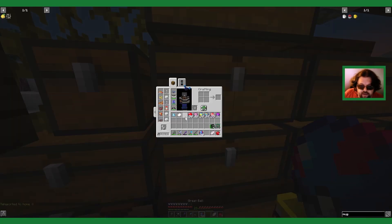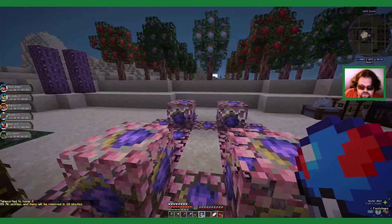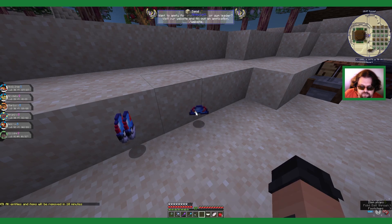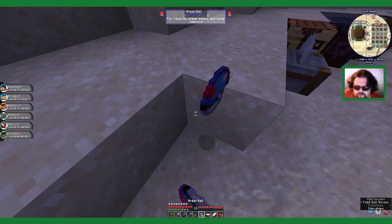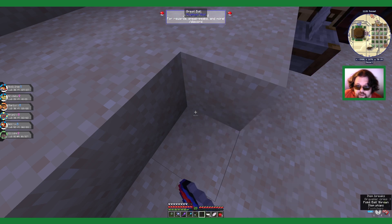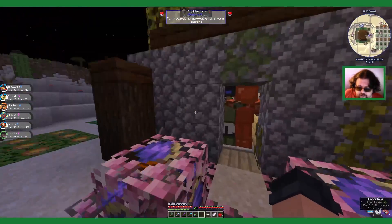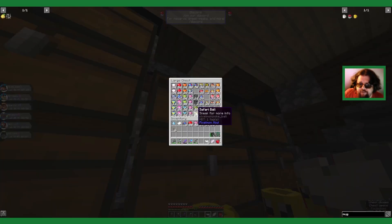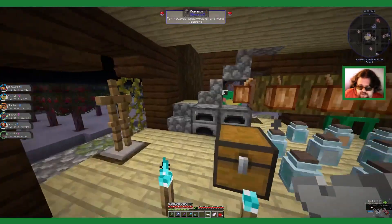When I get the great balls, I break them for their silver bases. I mean, they gave me free great balls - I don't need great balls - but free silver bases, thank you.